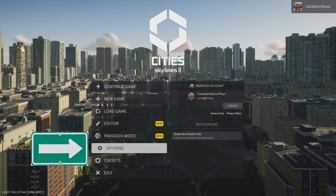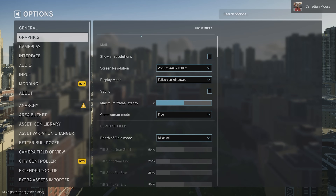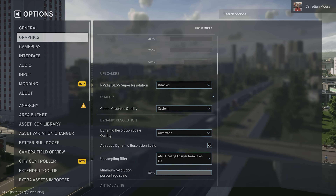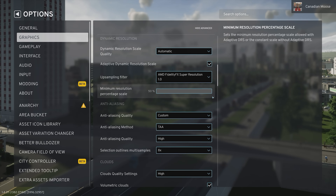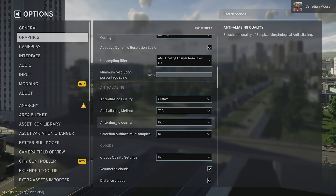With the game loaded, let's open Options, select Graphics, and then select Show Advanced. In the previous graphics tutorial I was using DLSS, but somewhere along the way it has significantly worsened, and I find these settings for TAA to be far better.